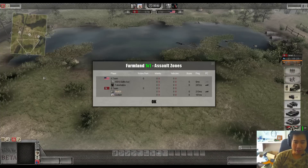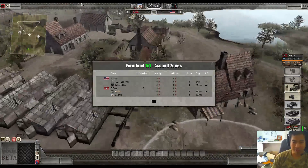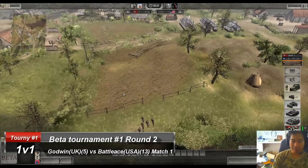Hi guys, we're here now for the replay of match one on round two between Godwin on the German team from UK, number fifth seed, up against USA - Battle Ace from USA, thirteenth seed. So Battle Ace has chosen to be a good sport. Basically the rule is if you crash in the game, it's up to the opponent to decide if you crashed on purpose and they can take the win if they want.